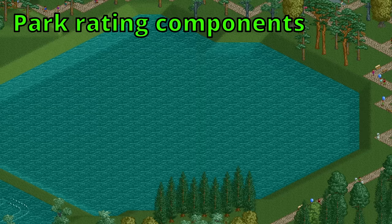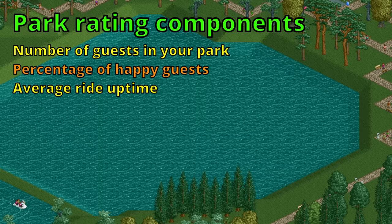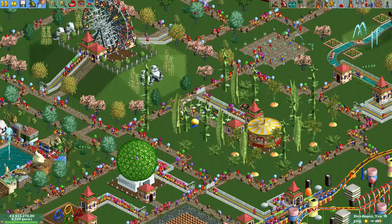32 times per month, or once per 12.8 seconds, your park rating is calculated and the outcome depends on the following nine variables: the number of guests in your park, the percentage of happy guests, the average ride uptime, the total ride excitement and intensity ratings, the average ride excitement and intensity ratings, the difficulty, the amount of litter, the number of lost guests, and lastly the casualty penalty.